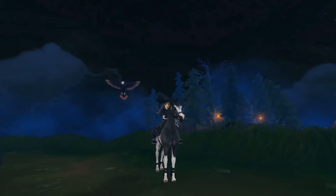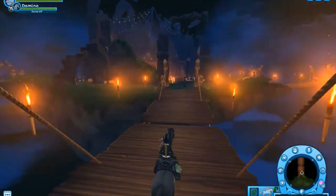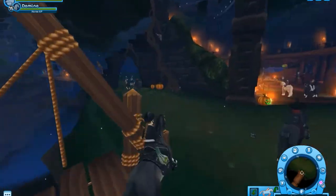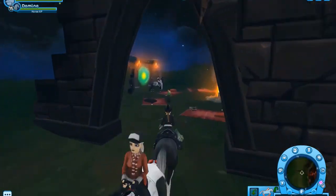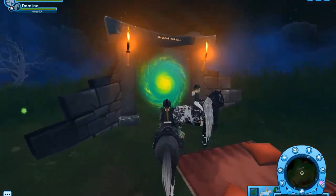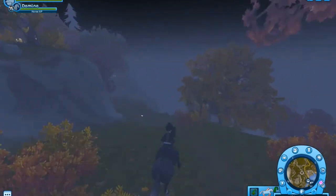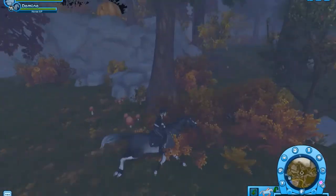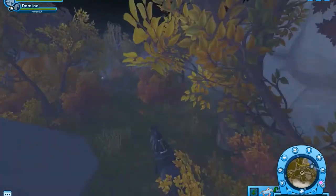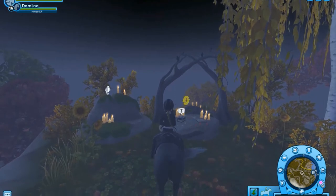The first thing you have to do is go to the Galopons Keep and find the portal that takes you to the Haunted Trail Ride. The portal is right here and we're going into it. I'm going to quickly show you where you can find the place where you can switch all your items to get the raven.